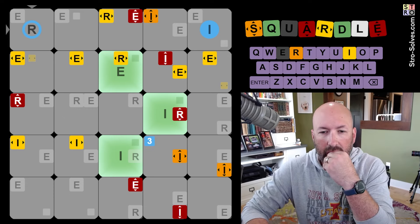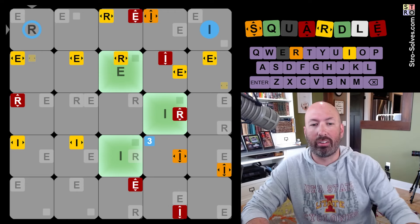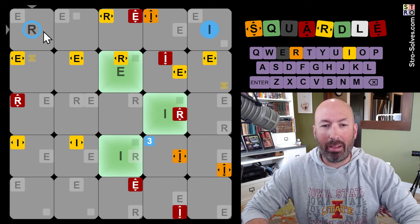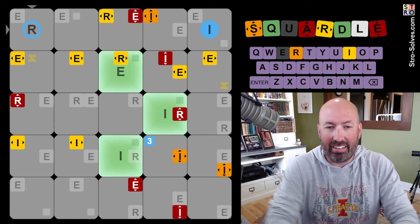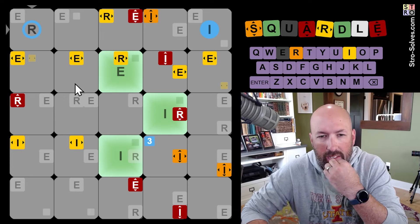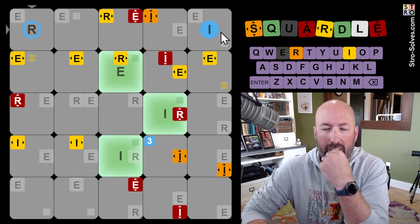And then E — where are the E's? There's first row, third row, fourth row, fifth row — there are no E's. That's the only E in the grid. Shoot. That was not good. I'm thinking R and I, and then new letters, I suppose. Ending in an I is interesting. Otherwise this has to start with I, E. I don't think that could start with I, E. So I think that's definitely an I.